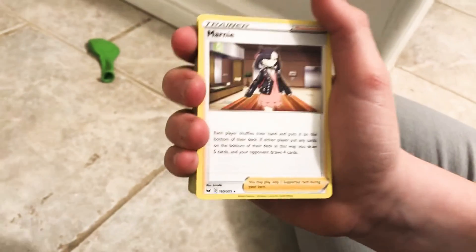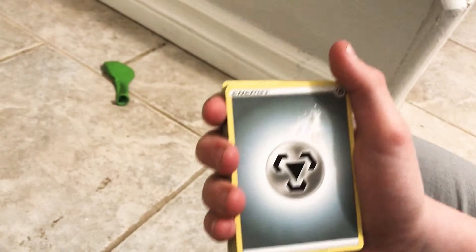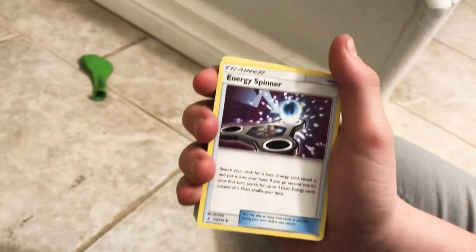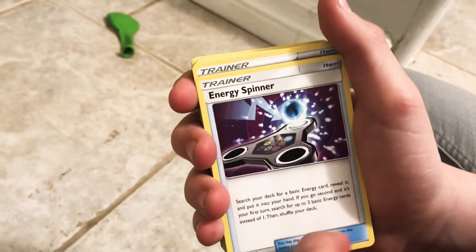Another Jirachi. Another Marnie — I'm getting bored of these. Orangaroo. Now we're getting Pokemon. Metal Energy again. Energy Spin — cool, they got a fidget spinner. Yeah, that looks like a fidget spinner.